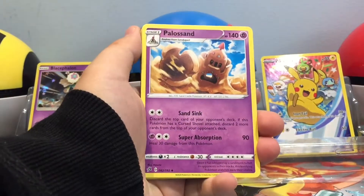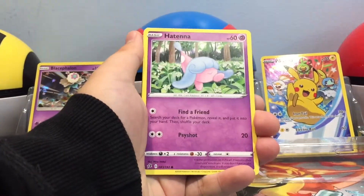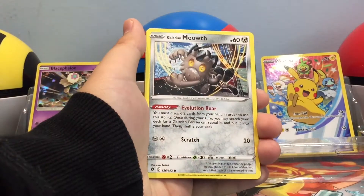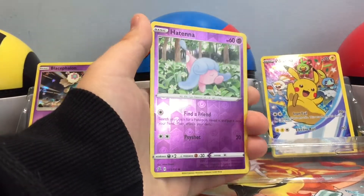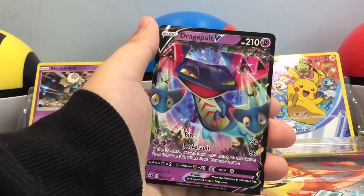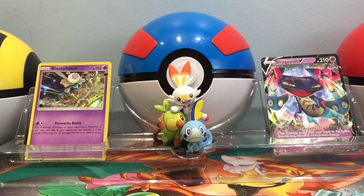Anyways — Fighting Energy, Power Sand, Liepard, Twin Energy, Galarian Mr. Mime, Applin, Hattena, Barraskewda, Galarian Meowth, Hattena — reverse holo — and the rare is a Dragapult V! Wow, that actually looks really cool. We actually don't have that one yet, so nice — that's something for the binder. Really cool art, and Dragapult is like one of my favorite Pokémon, so yeah!